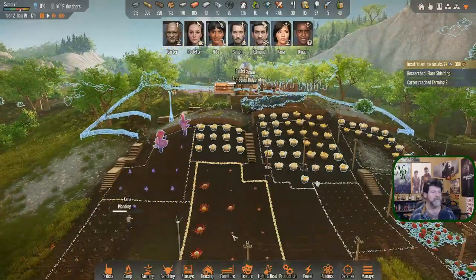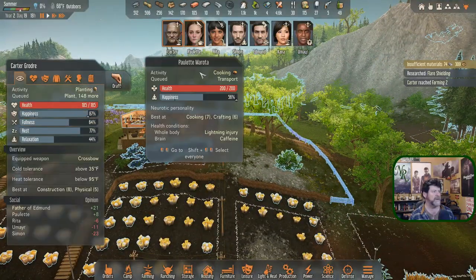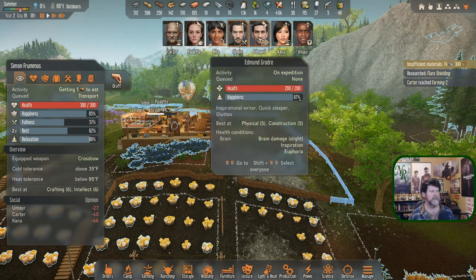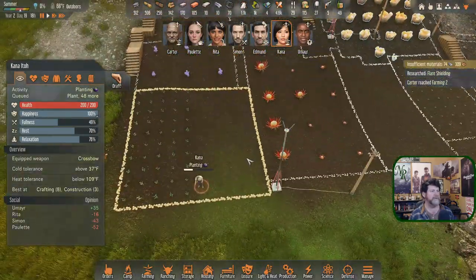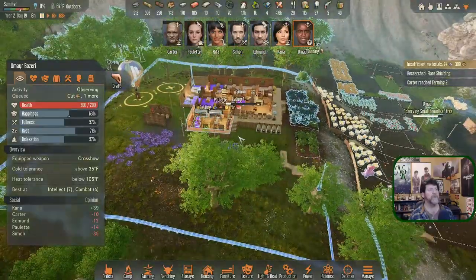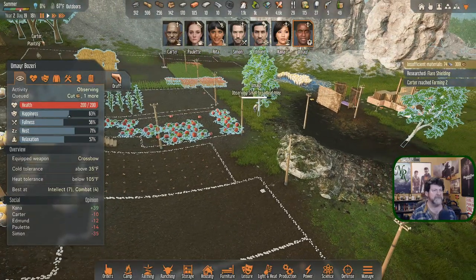Carter got done with his work and moved over — good. Paulette's doing fine, Rita's going to make it back in time, Simon is taken care of, Edmund's gone. Khan is out over here — by the time she's done she'll probably be hungry but she'll be okay. Umair — oh, you did do the things I asked, just in a different order.